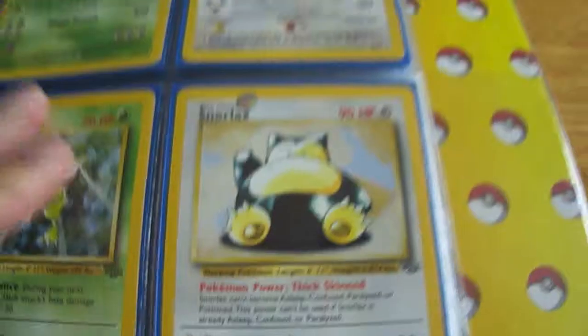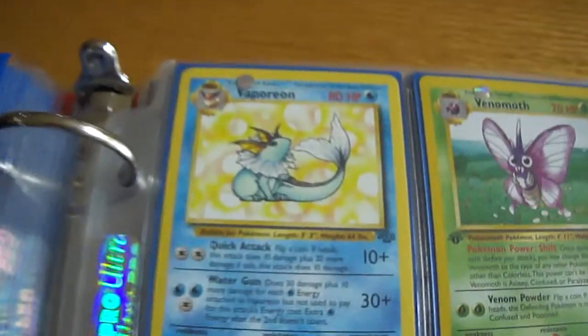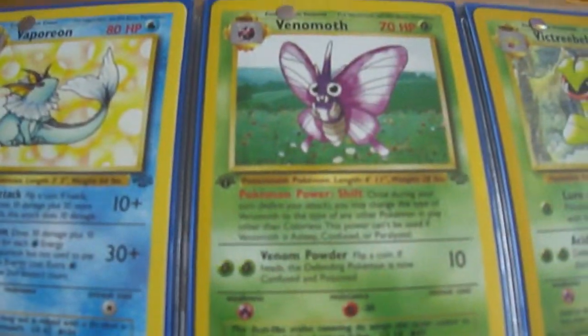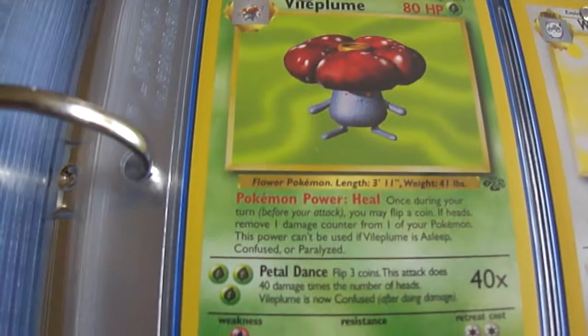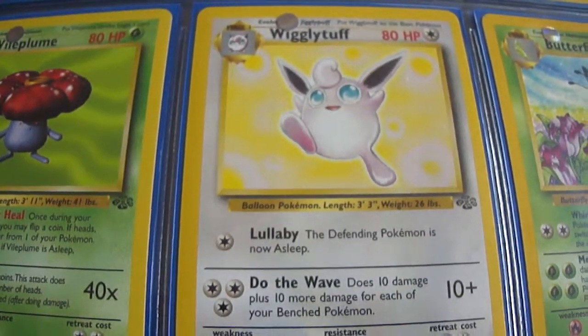Snorlax. Next page starts off with a Vaporeon. Venomoth. Victreebel. Vileplume. Wigglytuff.